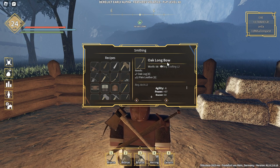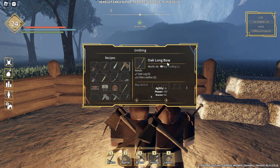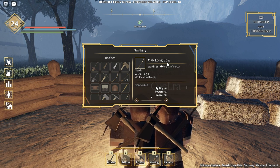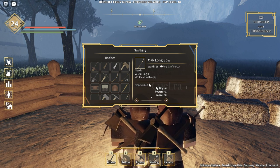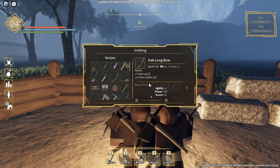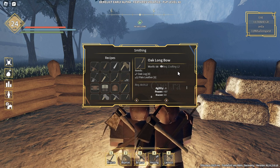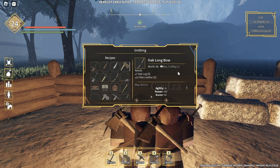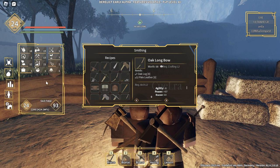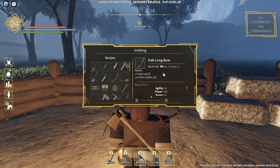It took me about 10 to 20 minutes to level my crafting from level 8 up to level 12. I actually went to level 13 because I wanted to be prepared for future levels. Right now, as you can see, my crafting level is 13 — so I'm pretty good with it.